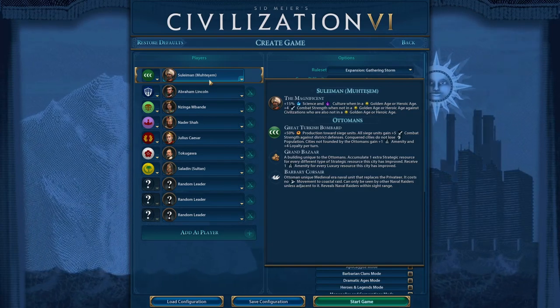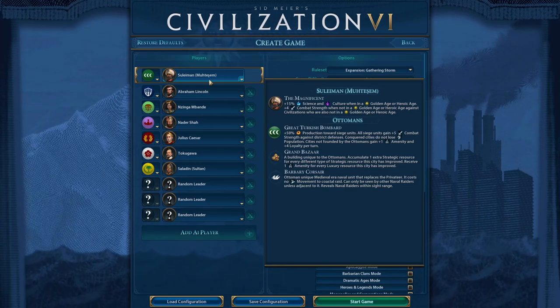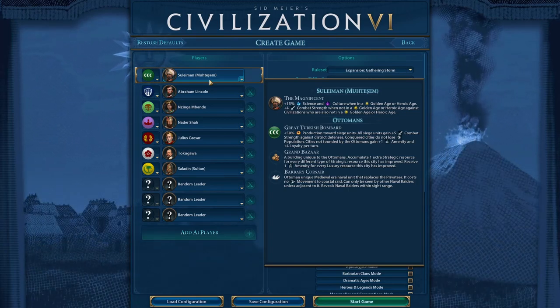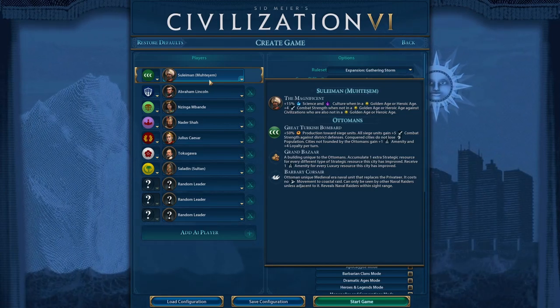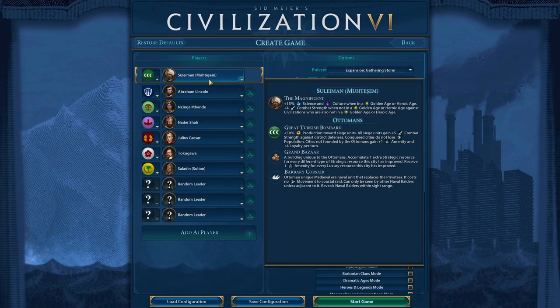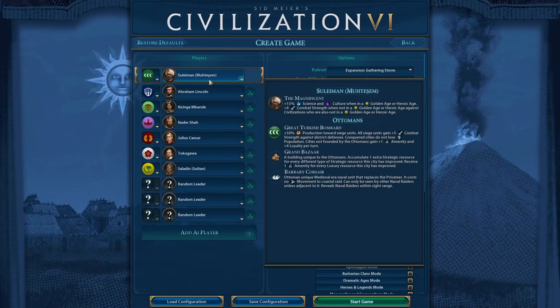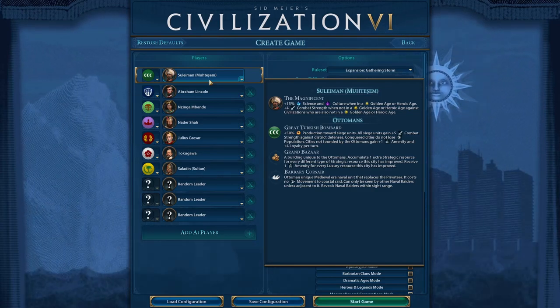He's the new leader from the Commander's Pack. Suleyman is actually a commander — the Ottomans are really a domination civ to begin with. With Suleyman, we get plus 15% science and culture in the Golden Age, which is pretty awesome. If we build Kilwa Kisiwani, that gives you 15% science and culture, or 30% in the capital with suzerainty of two or more city-states — that's a pretty significant yield.